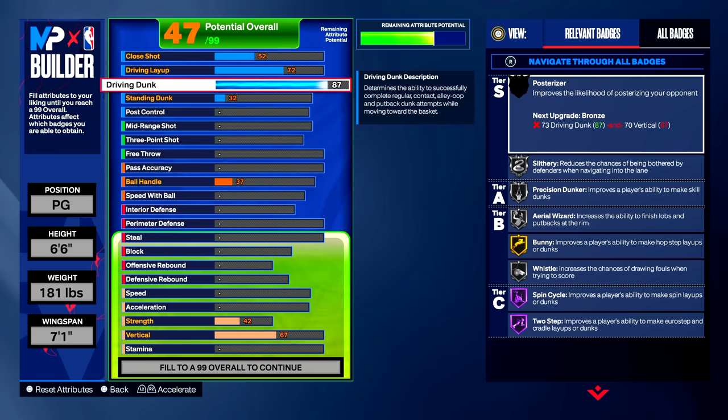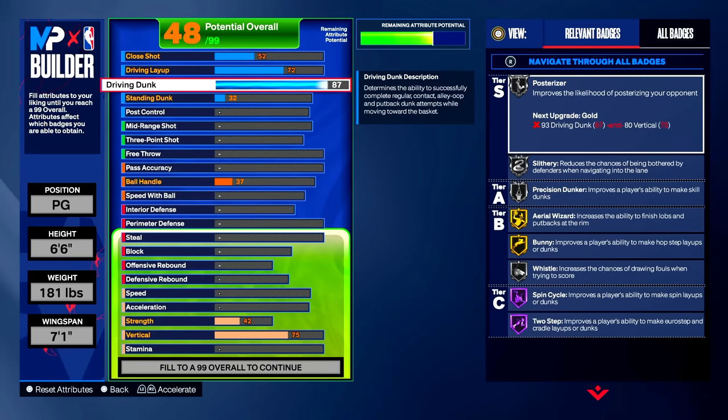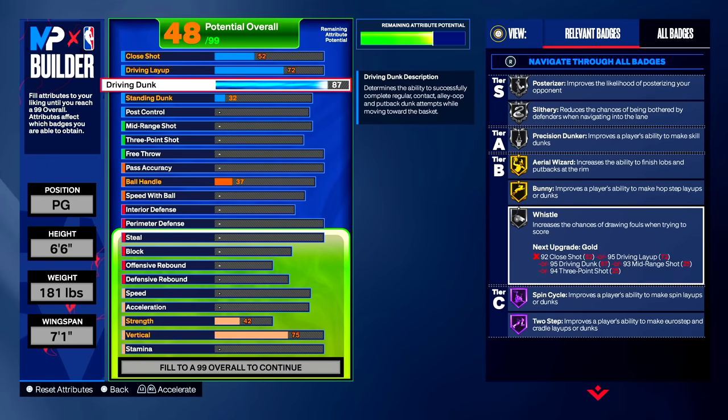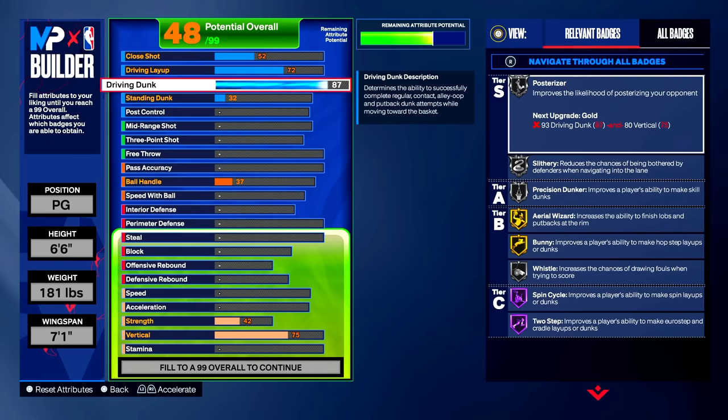Looking at our badges on the right — we did not get posterizer yet, but it says next upgrade bronze. We need to upgrade our driving dunk and our vertical. Go down to vertical and upgrade it to a 75, just for the contact dunk requirement. Now with a 75 vertical, we get posterizer on silver. You need to upgrade sometimes two or three things to get better badges this year. Going back to finishing: silver posterizer, silver slithery finisher, silver precision dunker, aerial wizard gold, bunny gold, whistle silver, spin cycle and two step both on hall of fame. All badges are ranked by tiers: S, A, B, and C tier.